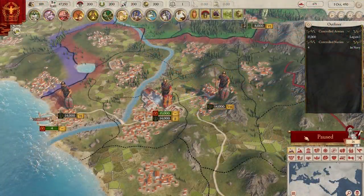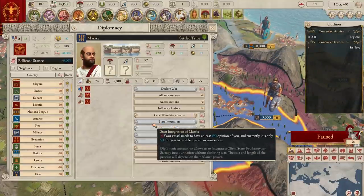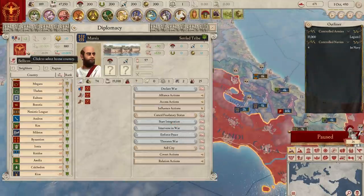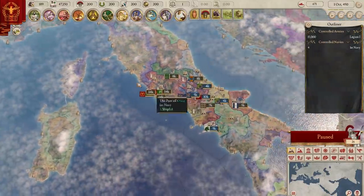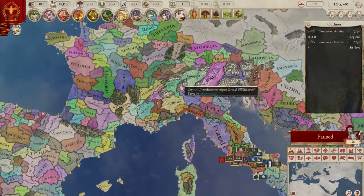A more passive approach would allow Rome to absorb its fedatory states over time, naturally growing without spending the gold or manpower on war. Bigger nations can then be acquired through client state status and integrated later. This can be achieved because of the surrounding Latin nations, but once tribes of different cultures are encountered, they cannot be so easily integrated without force.